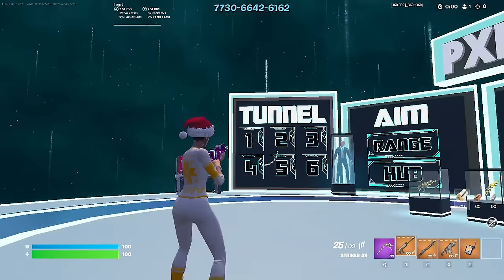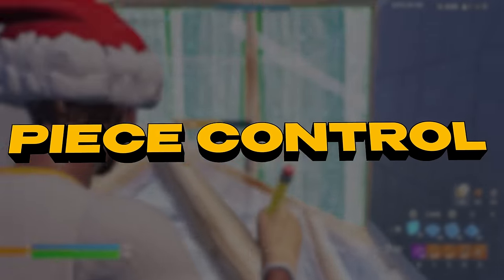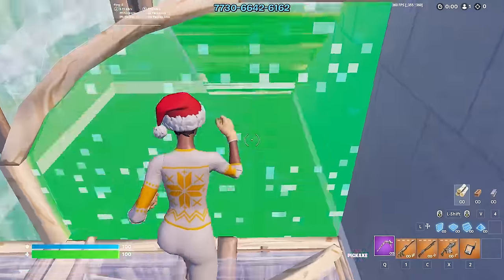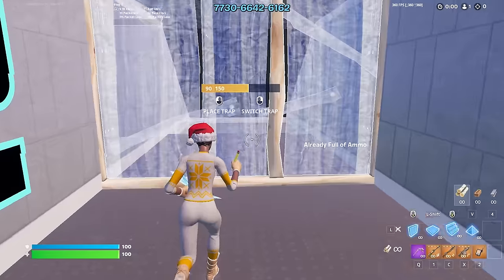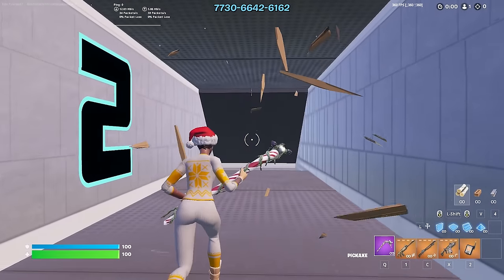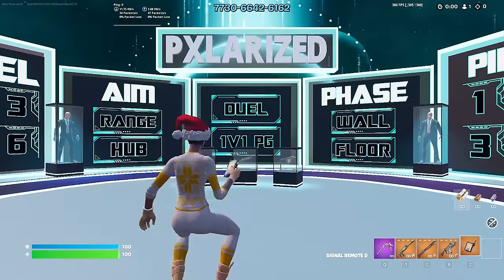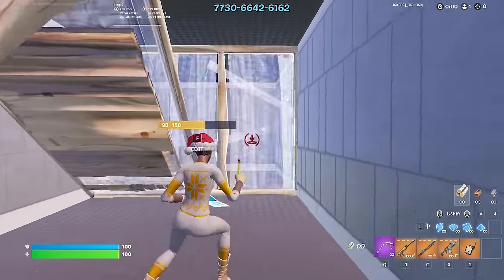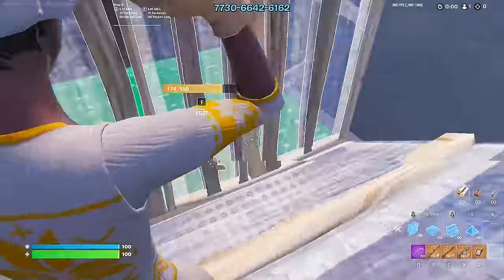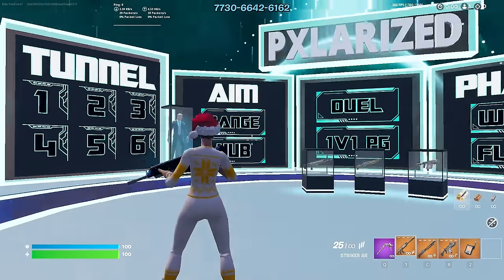I go back to the lobby and head straight into the tunnels. These are really simple peace control tunnels - there's no shooting bots, you just piece your way through. They get harder per tunnel but shouldn't be super difficult if you're already an advanced player. If you're a beginner, these are really good to get in the flow and get used to your build combinations and keybinds. I recommend this map for anyone wanting to improve or switching keybinds.